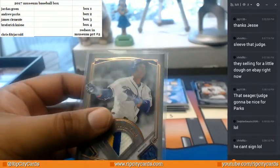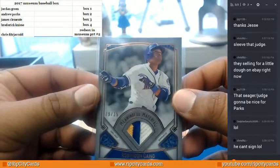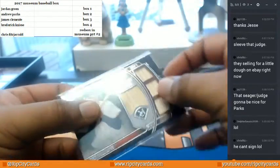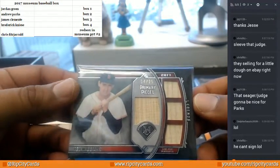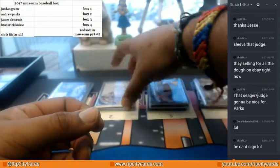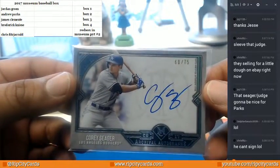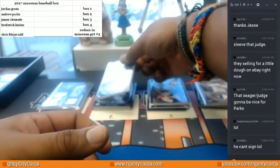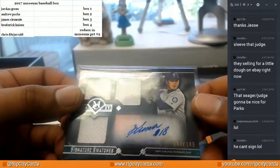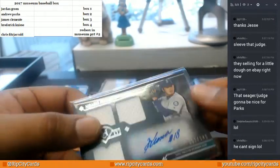Alright, so quick recap. Out of box number four we had the Cano Meaningful Material, three color to 35. Out of box number three, Ted Williams pieces of his bat, four out of 25. Out of box number two, Corey Seager of the Dodgers, autographed to 75. And out of box number one, triple napkin autographed to 149 — Iwakuma Hisashi of the Mariners.